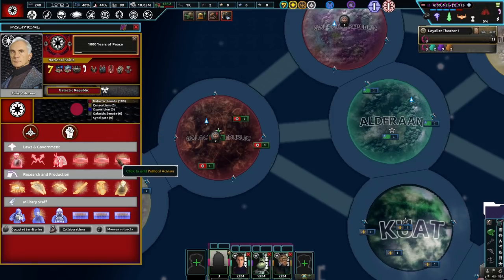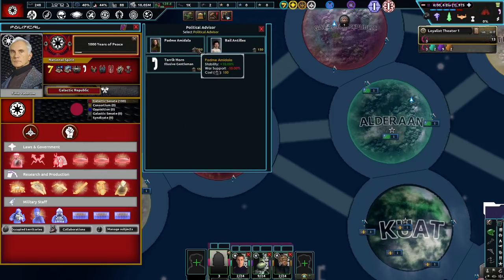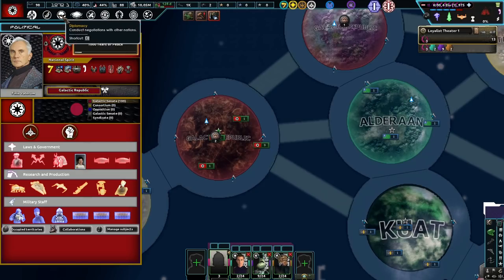We have a lot of national spirits to go through. However, we can get a political advisor for now. It says we're losing 0.28 every single day. I want to get Bail — I'm going to say his name so wrong — but it gets us a lot more political power just in case. So now we're actually not losing any, so that's probably the first thing to know regarding this.